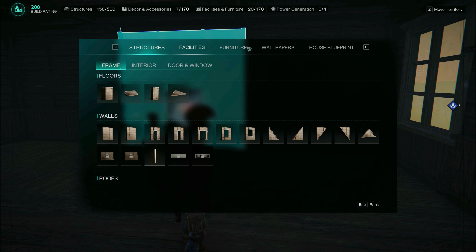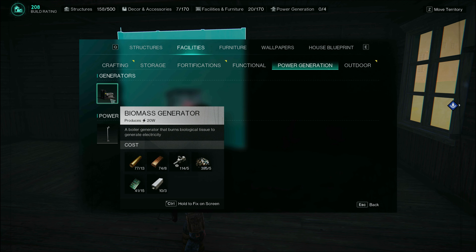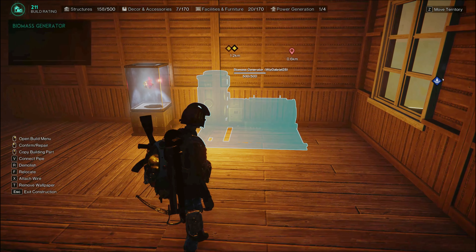Press B, then go to Facilities, then Power Generation, and let's build this biomass generator. If you haven't unlocked it, just go to Mintix, then Logistics, and unlock Electrical Essentials.